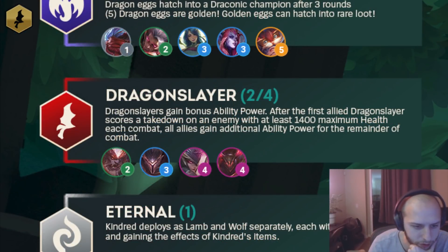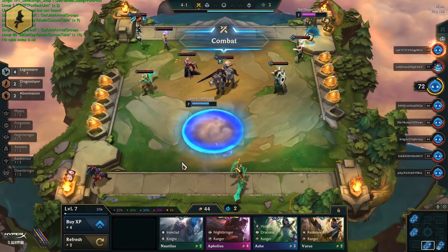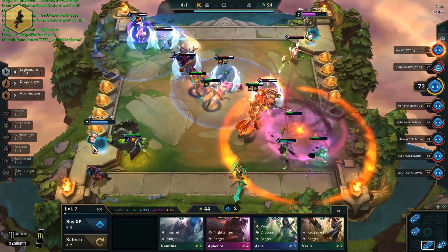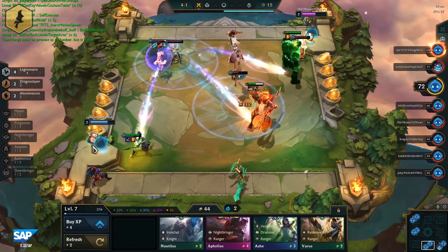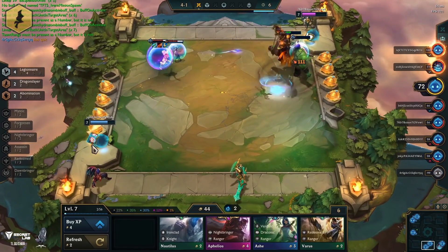Dragon Slayer is the next one. Dragon Slayers gain bonus ability power. After the first allied Dragon Slayer scores a takedown on an enemy with at least 1400 max health each combat, all allies gain additional power for the rest of combat. I tried this out with like Mordekaiser carry in a Nightbringer build. This is kind of like Dusk from set four where you had Riven carry — Mordekaiser is kind of like Riven where you build tank items on them and then have some AP, and you get enabled through the Dragon Slayer trait to give you all that raw ability power to do damage.